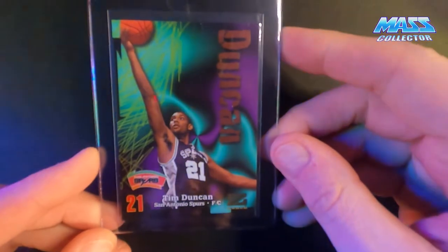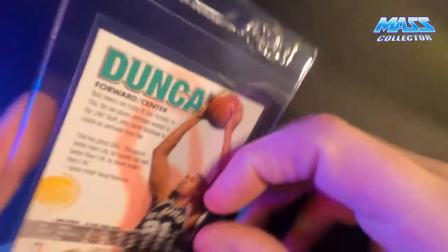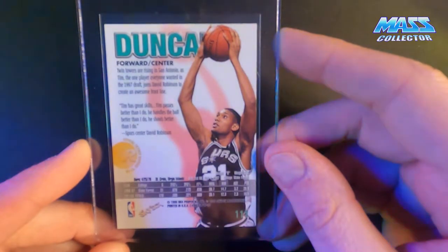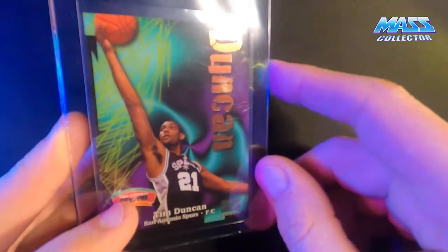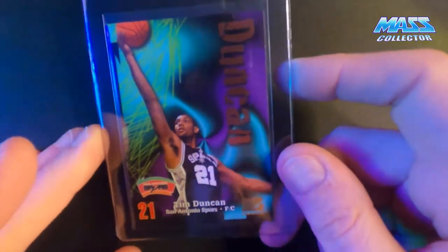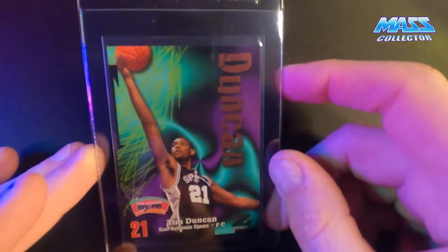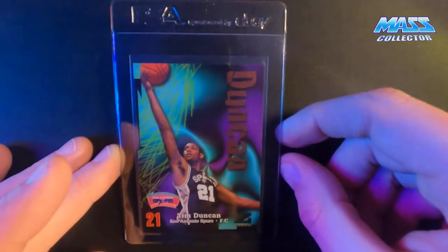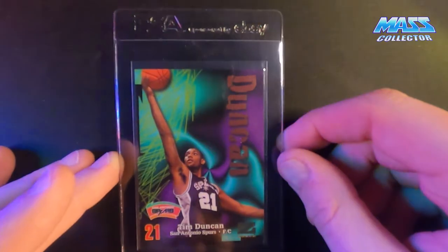Next one is Tim Duncan's rookie card — Skybox Z-Force 1997-98. I snagged this off eBay this year for a pretty decent price. I'm not a huge Tim Duncan fan — I think he's got the personality of a cardboard box — but he was a damn good player. He's so underrated because he really just didn't have that charisma and personality like Shaq did, and that's kind of why he's been overlooked so much. But he's a stud.